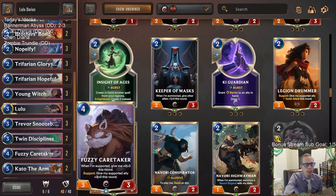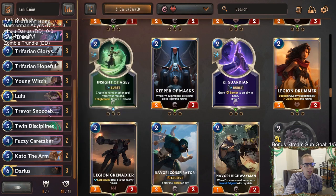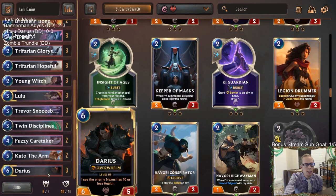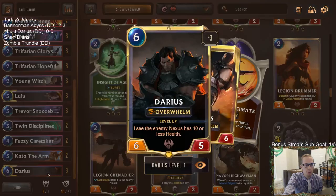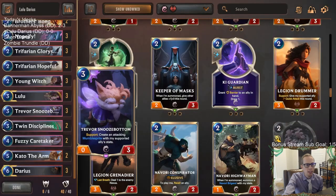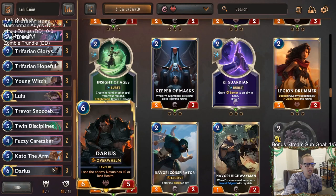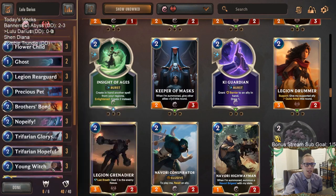We also have Fuzzy Caretaker as another support option, and Kato the Arm giving plus-three plus-zero and Overwhelm — that's going to be pretty clutch. At the top end we have Darius. If we have a leveled-up Darius at 10 power with Overwhelm, and we support it with Trevor Snoozebottom, Trevor's going to make another 10-power Elusive — that could be awesome.